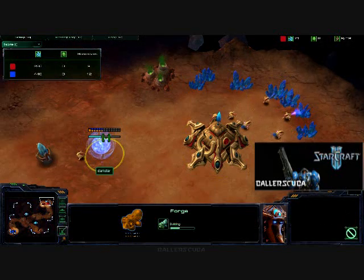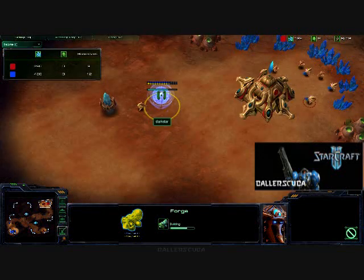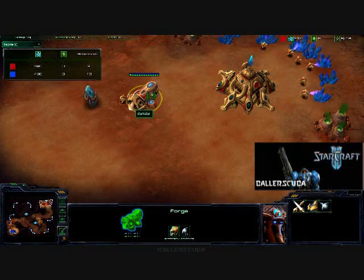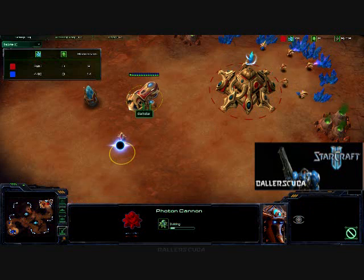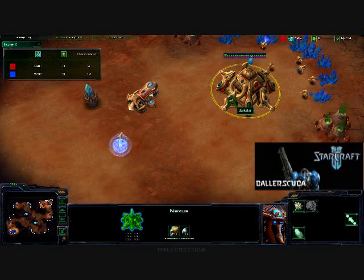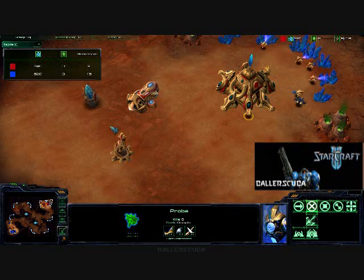He's still not chrono-boosting anything and he's going for a forge. He's checking out the high-yield expansion, just looking at the rocks there. He does get a forge down before gateways, which typically means he's going to be getting cannons. The forge is where you get the upgrades, but you need it to get the cannons. I can see now that he's getting cannons. He still has full energy on that nexus and there goes my SCV — not even close.